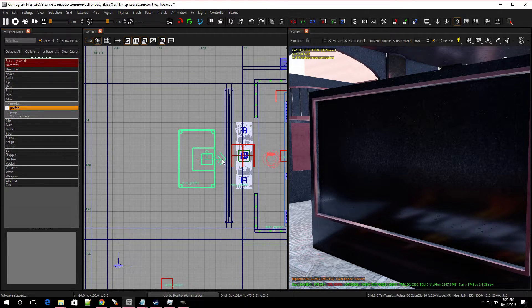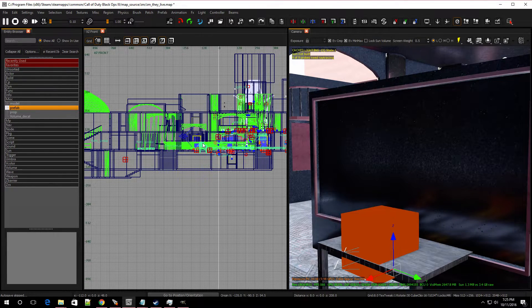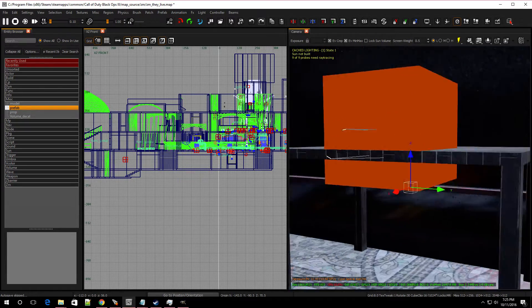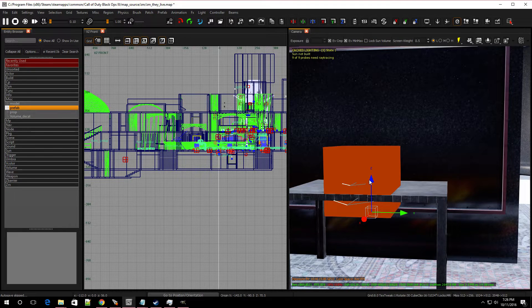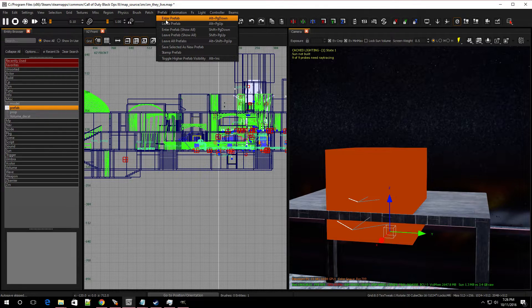The front of the table is where the arrows are, so you want to rotate it and make sure your player can get to this part. Bring it up and place it — check that the table is not in the floor. Now the table is perfect. With this table you can basically change it to any table you want or make your own. Select it and you're going to stamp it — go to Prefab, then Stamp Prefab, if you want to make your own.